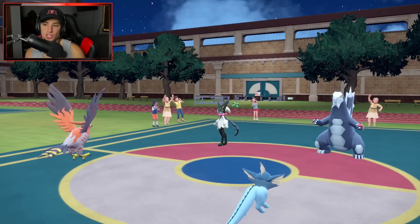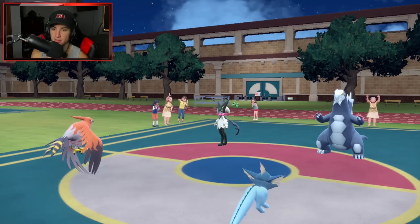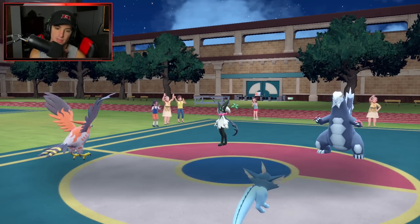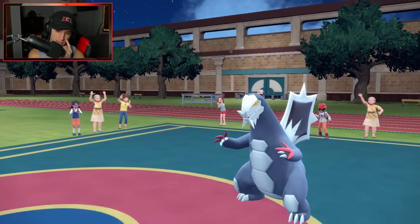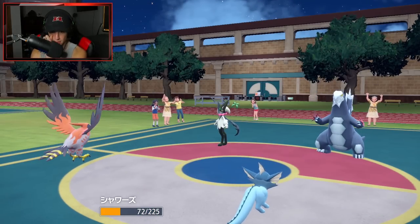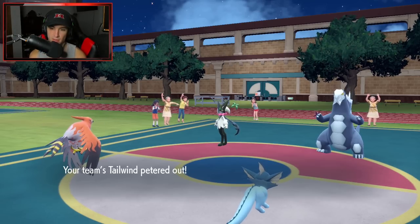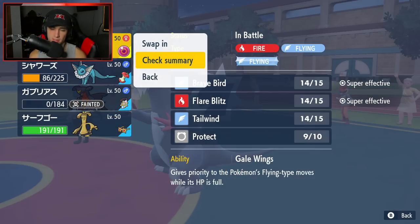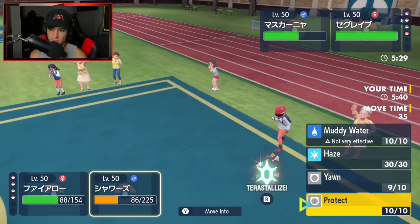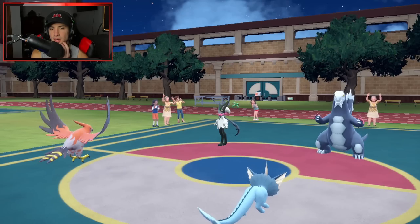Beautiful read from us. I could swap Talonflame this turn but I'm going to get off Yawn on Baxcalibur — he goes after Talonflame, and we just made a perfect read. He's going after Vaporeon instead — Vaporeon gets some Leftovers HP and Baxcalibur goes to sleep next turn. I might just protect Vaporeon here. I should protect Vaporeon — Talonflame still outspeeds.